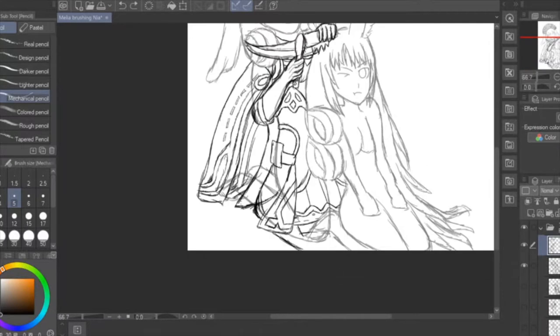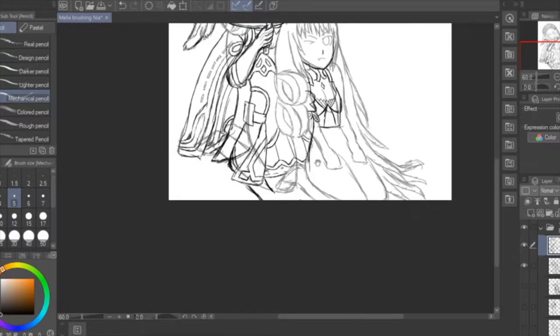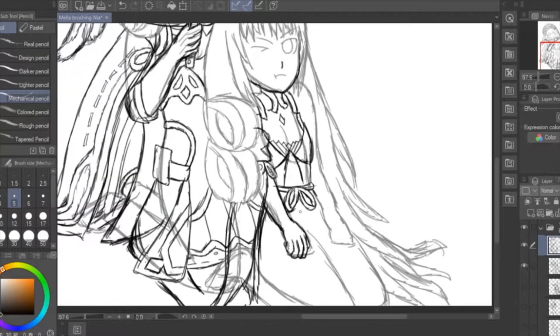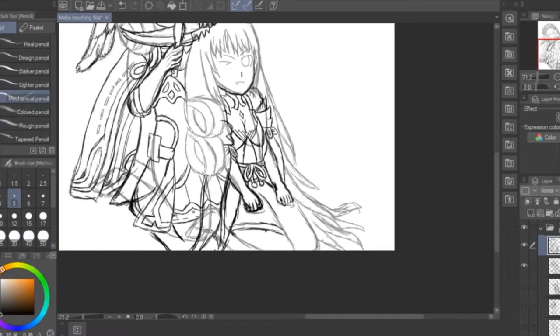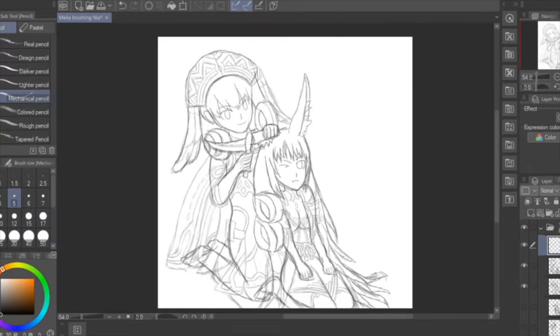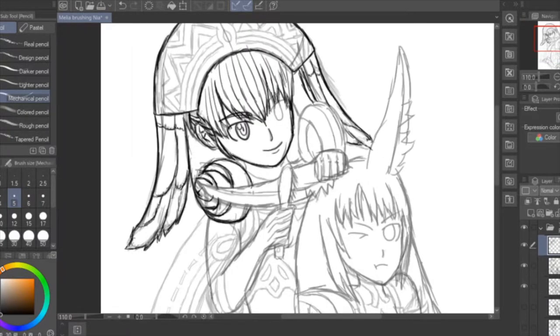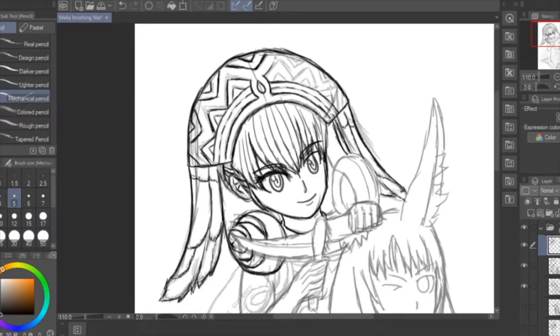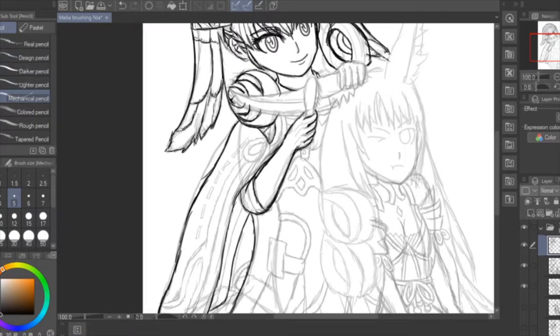Since my most popular drawing seemed to be about Nia from Xenoblade Chronicles 2 on Twitter, I decided to draw Melia and Nia. The reason? Well, they are both protagonist rejects. They both pretty much like the protagonist of their game, and pretty much they get rejected — the protagonist already has their eyes on somebody else. And they are both cute characters as well. Both Melia and Nia are pretty cute.